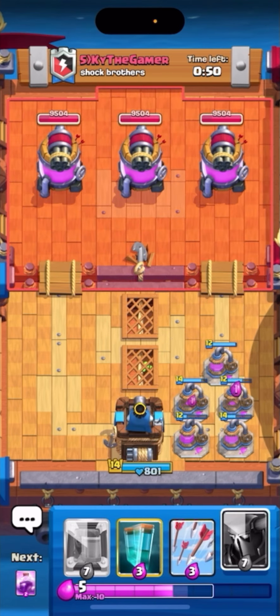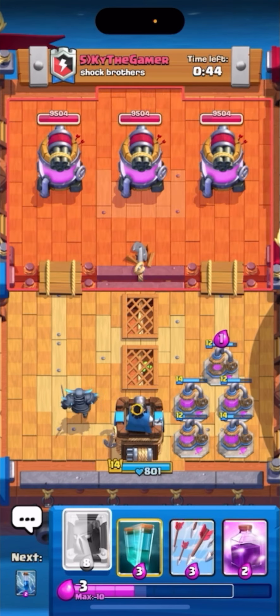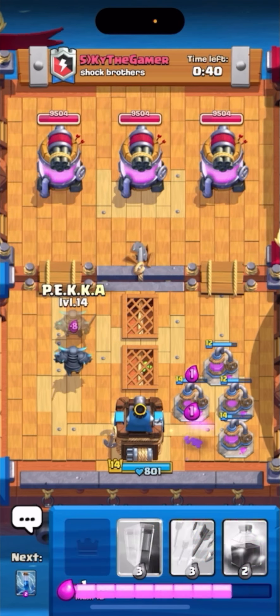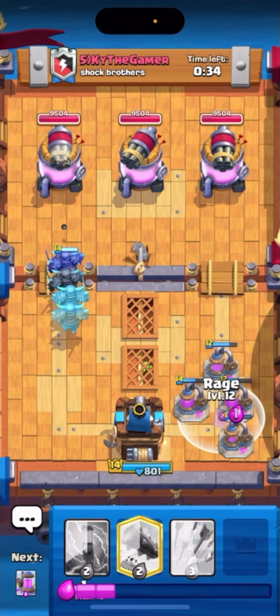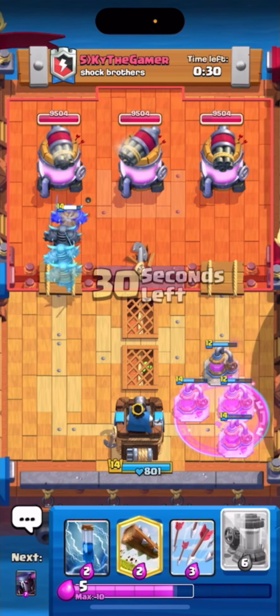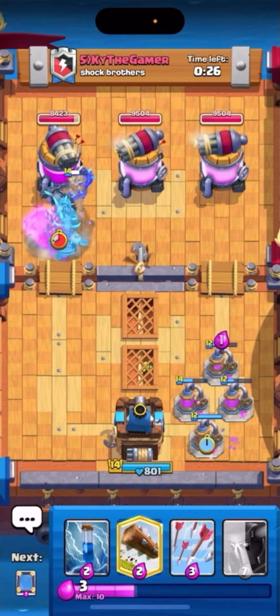I'm going to get five elixir collectors here and then start building my PEKKAs, because I have PEKKA, mirror, and clone ready. I'm going to do the left side, so I'll place a PEKKA here, and then as soon as I can I'll go for mirror and then clone. That should be more than enough to take the tower. I'll refocus back on my elixir collectors because I know my PEKKAs will be good.